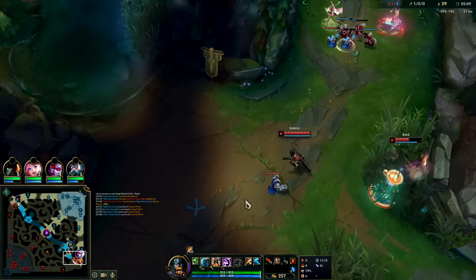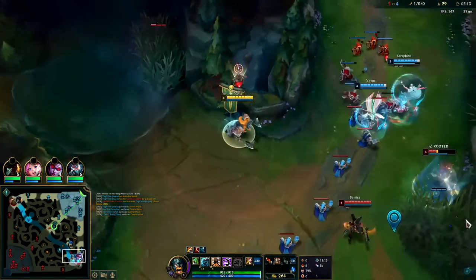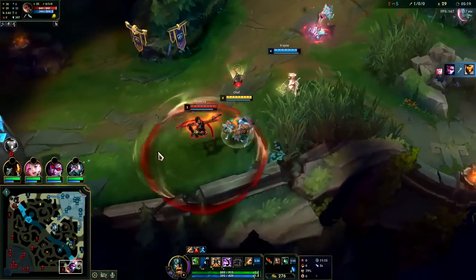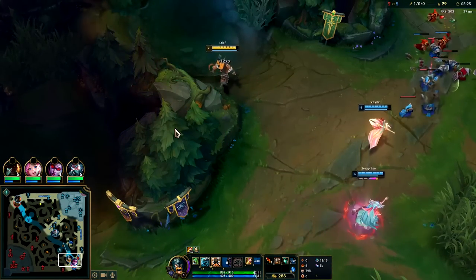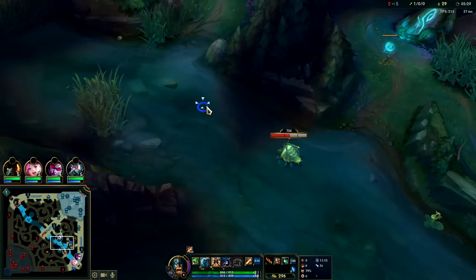Samira can block my axe with her wind wall, which is pretty annoying. I wanted that axe toss on Bard so badly. We're not gonna be able to do anything to her unfortunately, and we didn't get the assist on Bard either. Feels bad — oh well, at least my teammates got the kill.